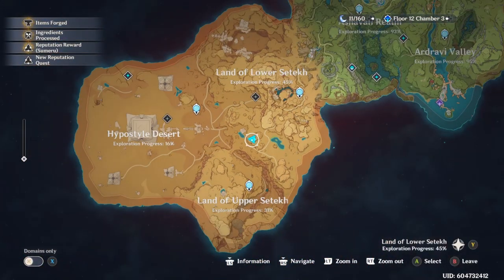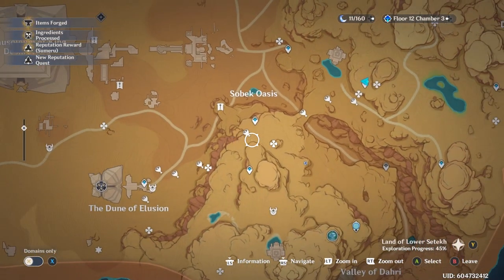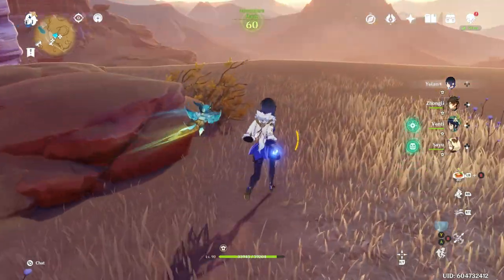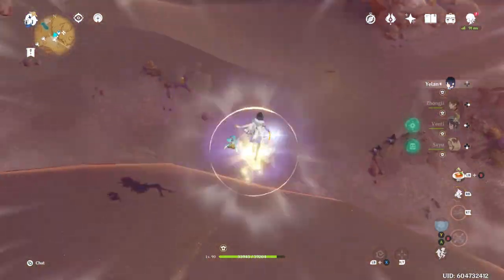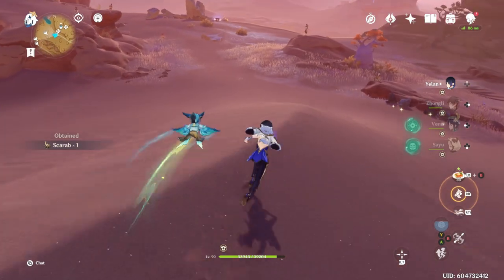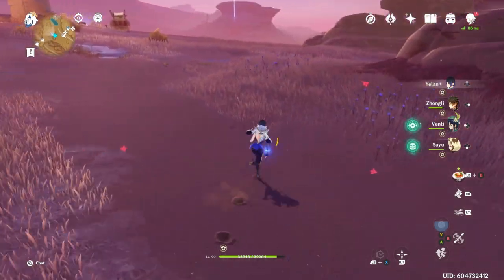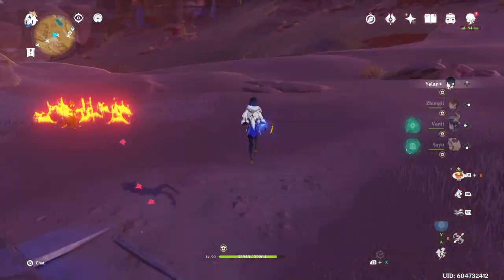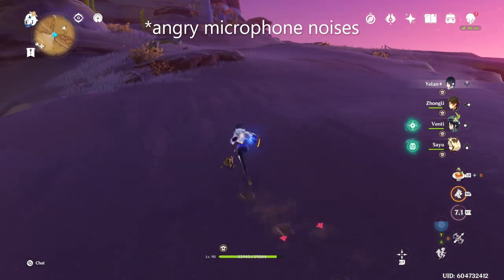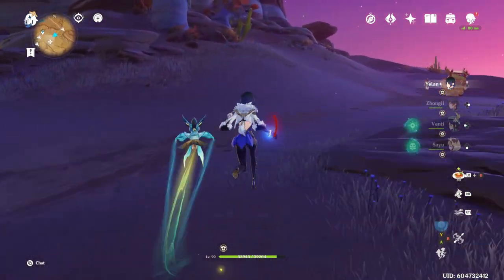Now we're going to move down here. This route is going to definitely be the longest one in the video. There's a whole line — feel free to pause the video if you need to. All of the little meat icons are the beetles because I didn't know what other icon to use. The first one's going to be right down here. Do keep in mind these beetles really blend into the environment, so you've got to keep your eyes peeled and remember right where you saw them. They also can meander off if you take too long to find them — sometimes they can move quite a long ways away from their spawn point. So if you're having a hard time finding the beetles, just reset the area or reset your game and they should be in place.